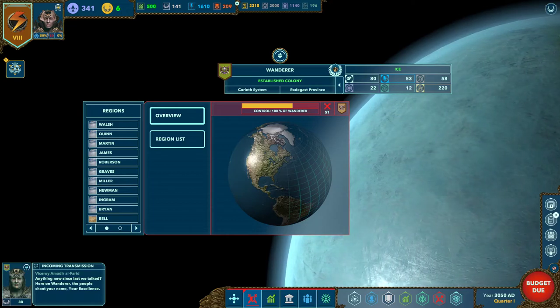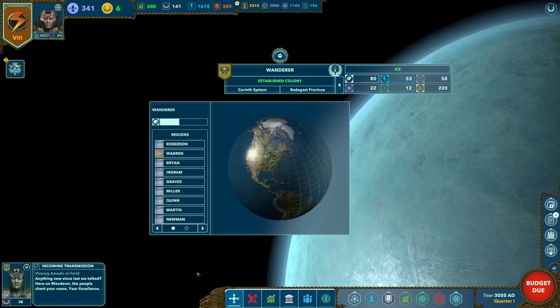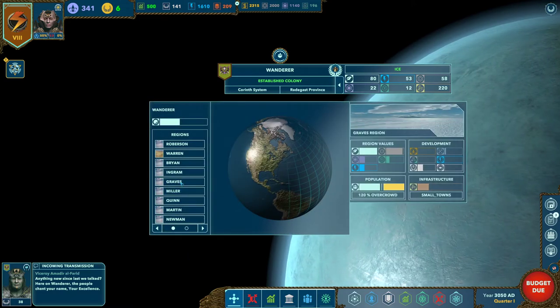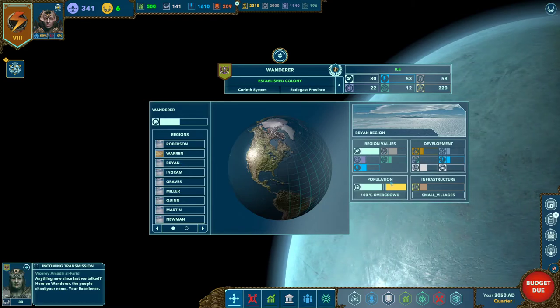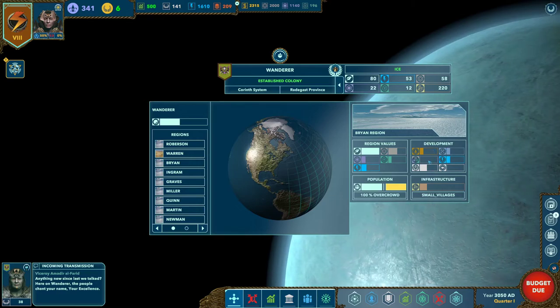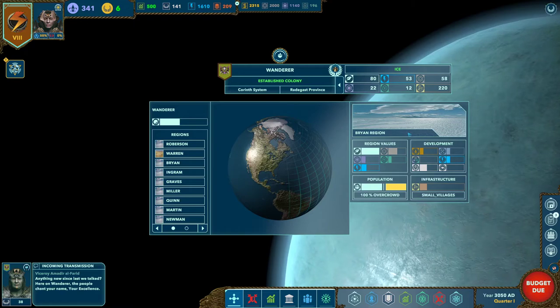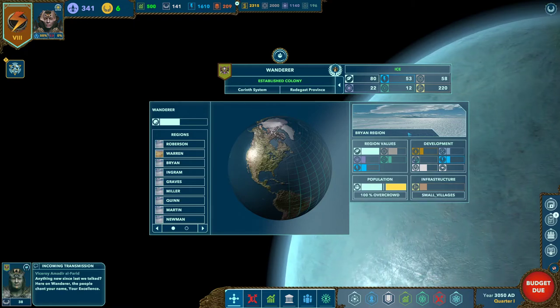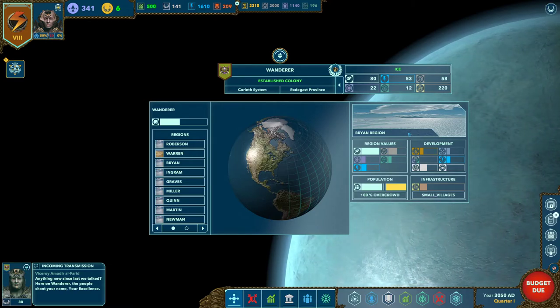The overview gives you information about the different regions on the planet. There's not a lot you can do on this screen — it just shows things like overcrowding and development in a particular region. Think of a region as like a country within the planet: they're self-governing and there's nothing you can do to micromanage regions. You are the emperor — you don't fiddle in individual countries. But it does give you an idea of what's going on.